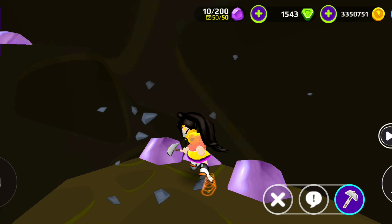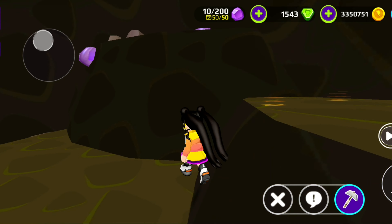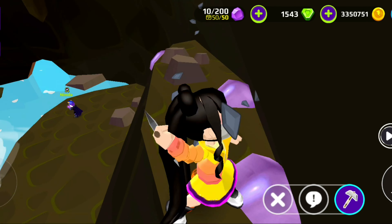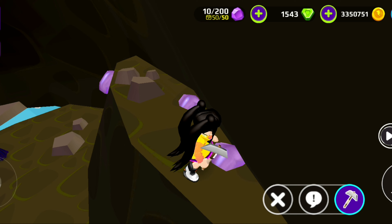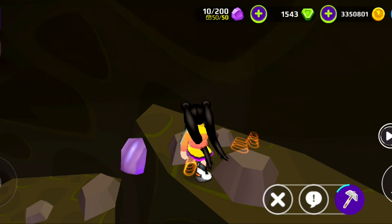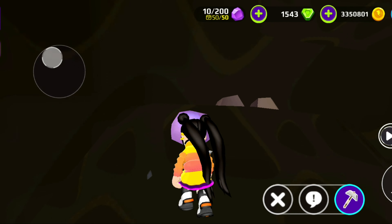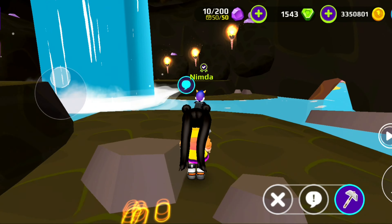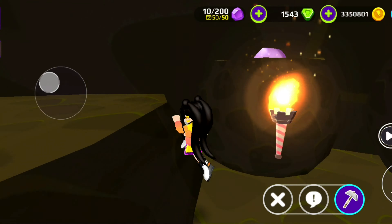I accumulated 50 ores, then spent 40 on the surprise box, so now I have 10. But it's not increasing even though I'm mining because I'm at the limit — as you can see the yellow indicator shows 50 out of 50.